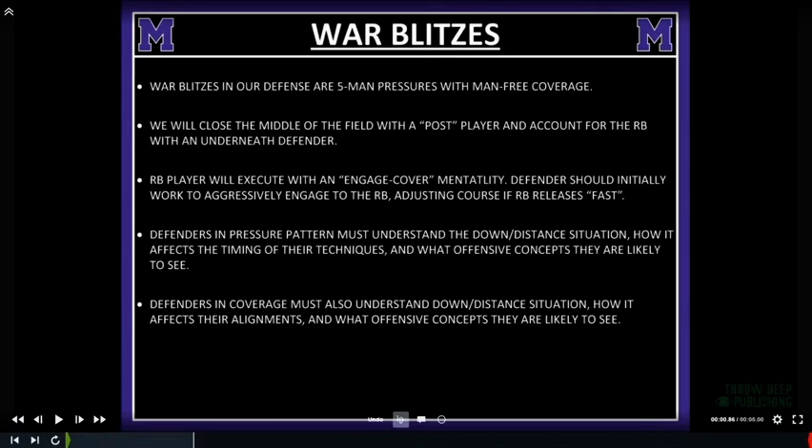Defenders in the pressure pattern must understand the down and distance. For us, it's more on the 50-50 downs — we want to go a little bit quicker on a lot of the work games we're going to have within these pressures. They just need to understand that in more of a passing situation, they might be able to sell up and under a little bit more.